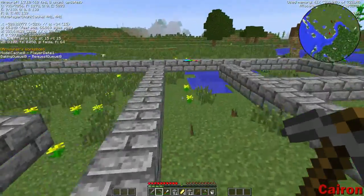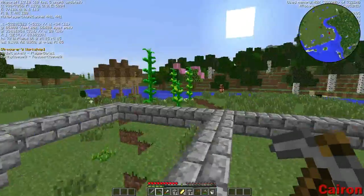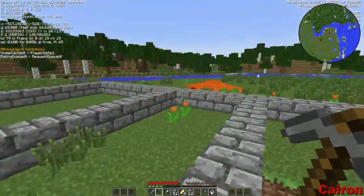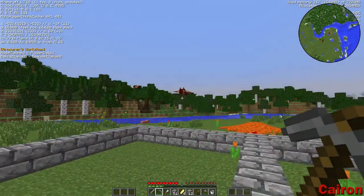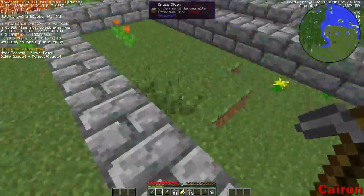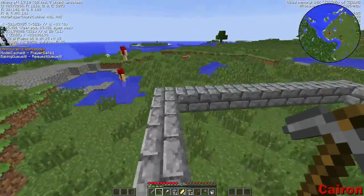I think we got a pretty good basis of a house here. We've got a kitchen, a little dining area, living room, bathroom. I want to put some stairs in here before I put in the floor. I want to make the floor out of spruce wood — we've got plenty of spruce over in that direction. I might chisel it and take a look at a couple different options to see how I want to do it.